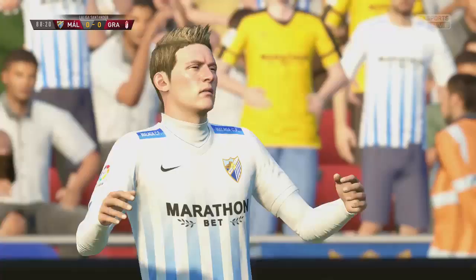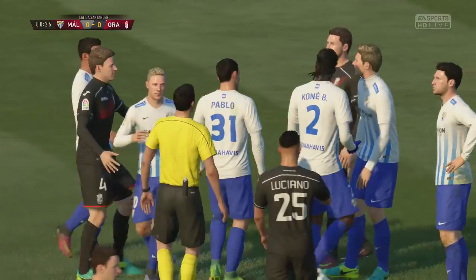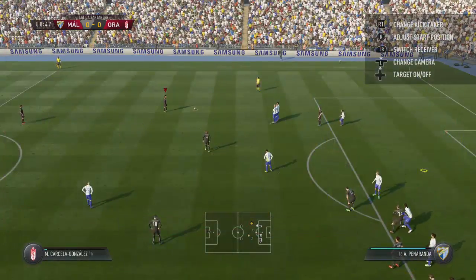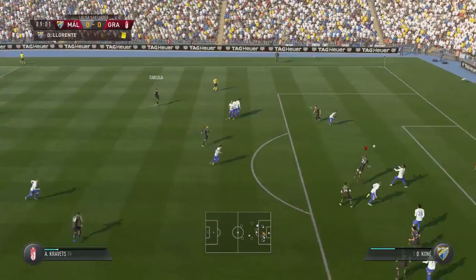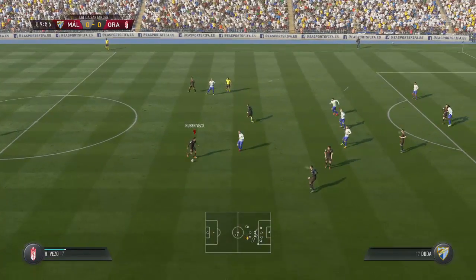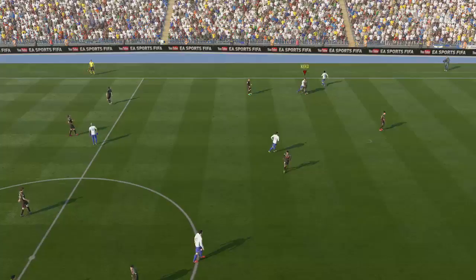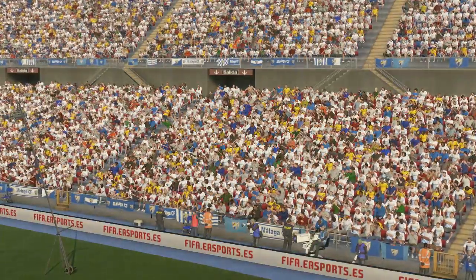Kravitz gets brought down there. Kravitz looked like he could have been going through on goal before being fouled by the defender. Referee - is that a yellow, or could this even be a red card? It wouldn't make much difference with two minutes to go. This is a yellow card for Diego Llorente. We have a chance to put a ball into the box late in this game. Ciccielo takes it, hit hard, headed away by Kone. It falls for Andreas Pereira - smashed back in, Llorente heads away again. And that's the full-time whistle. A really, really boring 0-0 draw.